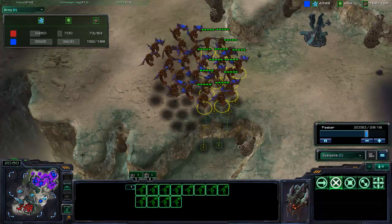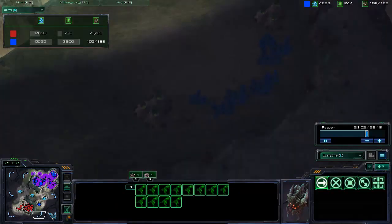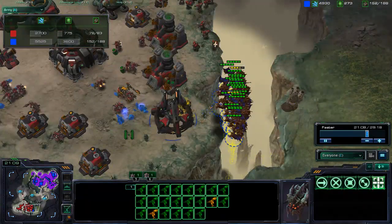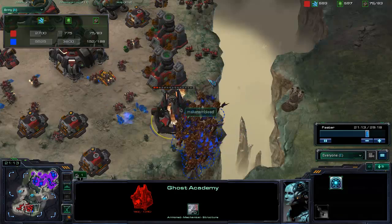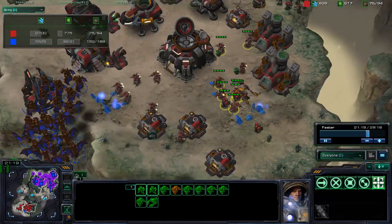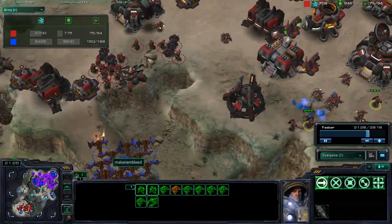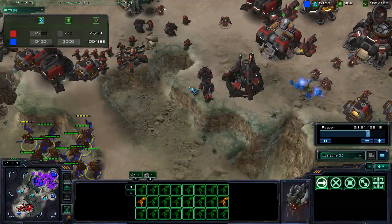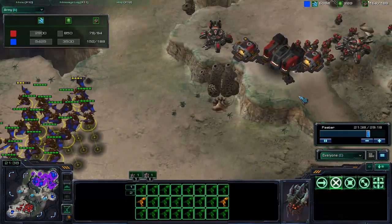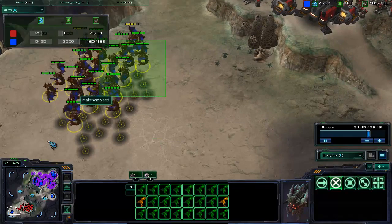Then you only have to worry about this little corner, and you're fine. That means you can expand to your gold and even take your opponent's second natural right beside their rocks — it's huge. He's going to focus on the ghost academy, which I don't agree with. He has marines attacking him — attack what attacks you first, then go straight for the mineral line. Buildings always come last because if you take out the units and SCVs, they take more time to produce, and you save your own units.